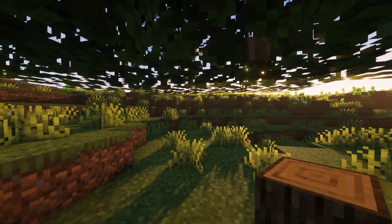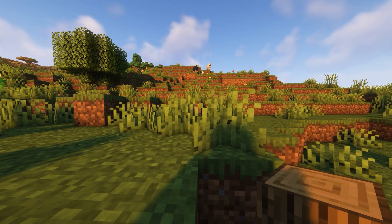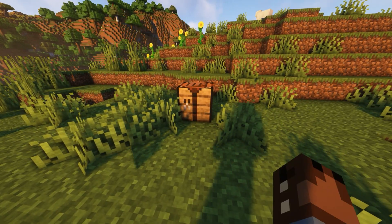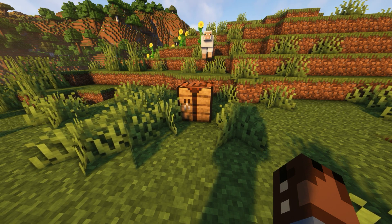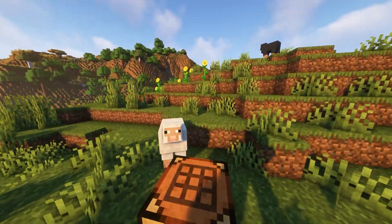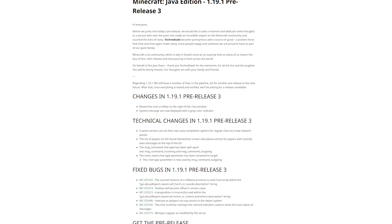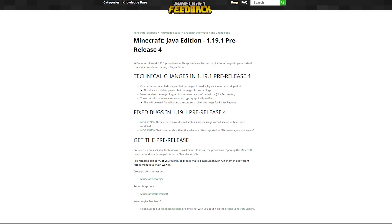Let's jump right into this week's news. First up, Minecraft 1.19.1 pre-release 3 — this is pretty much what we've come to expect in the last few weeks. It's mainly more chat changes. I am tired of all the negativity around this, but I want to keep things light. The main changes are that they moved the chat scroll bar to the right-hand side instead of the left, and system messages are now displayed in gray, along with various bug fixes.